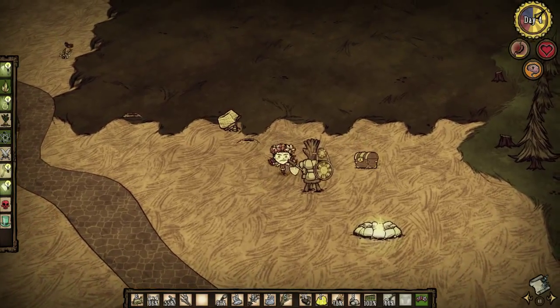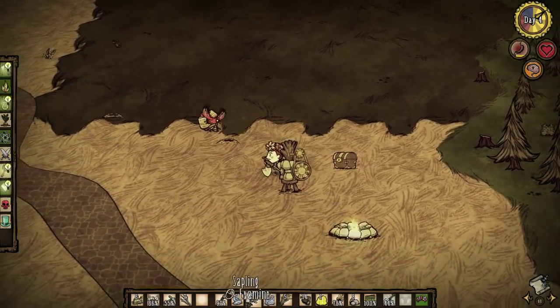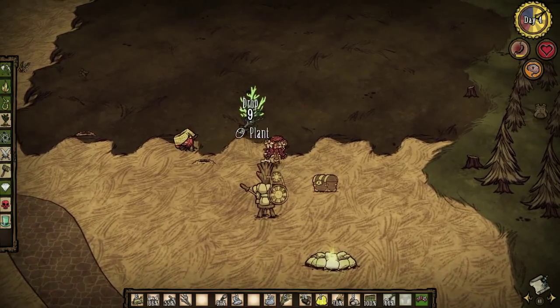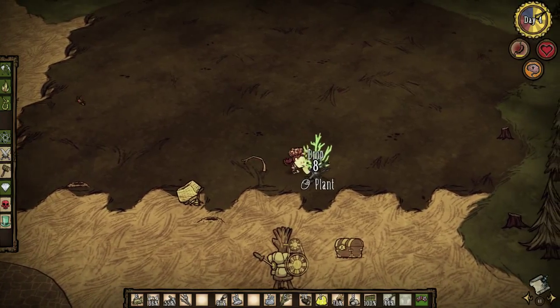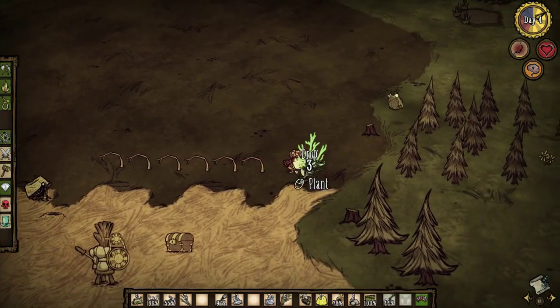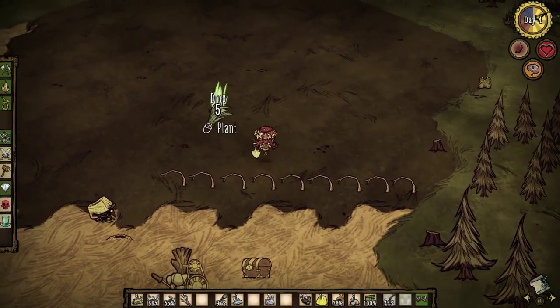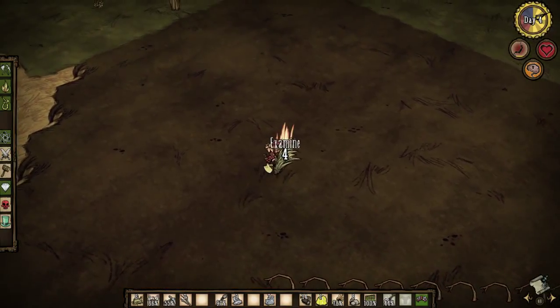Welcome back to Don't Starve Reign of Giants everybody, my name is Bear. We are currently in the midst of trying to make this a viable thing for Wigfrid here. I'm going to plant down these saplings that we actually just went around acquiring as we were walking around the wilderness. Nice row of saplings right by the campsite, that's going to be very nice. And we're also going to plant this grass tuft here too.